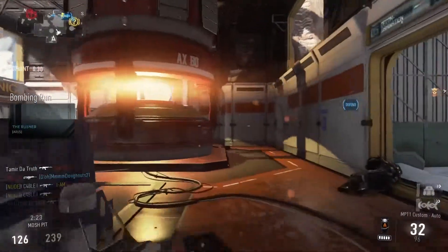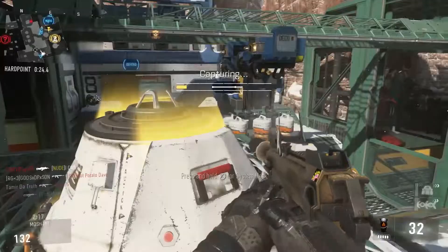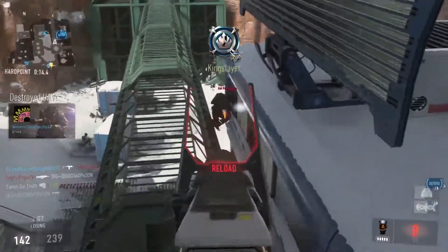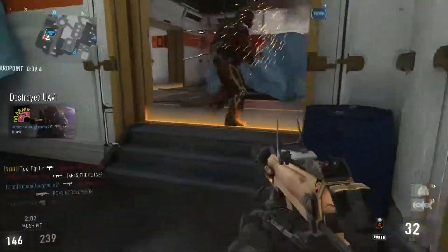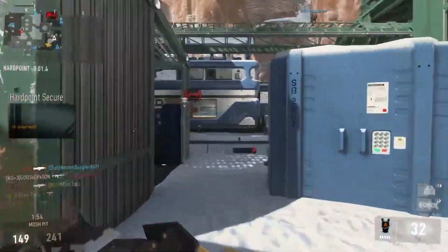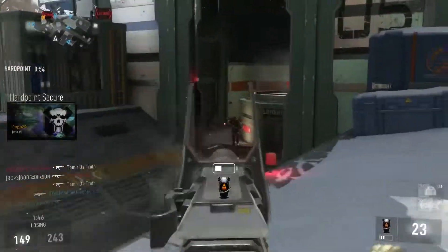I'm also going to mention that this is basically Headquarters with Respawns — well, actually it's a little bit different. I kind of want to do a video on Headquarters and how to play that, because that was such a key game mode in previous Call of Duties that we just haven't had for the past couple of ones. It was just like Hardpoint but the stakes were a little bit higher and the points were a little bit more random. So write down in the comments below — do you guys want to see how to play Headquarters? Do you think we're going to get that in the next Call of Duty? I really hope we get that and Demolition back — those are my two favorite game modes, especially in Black Ops 1.